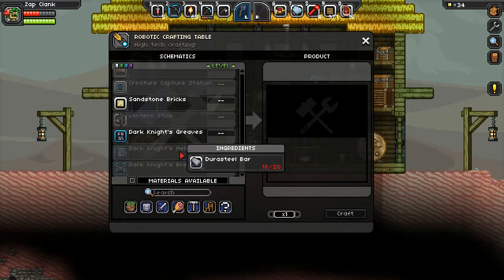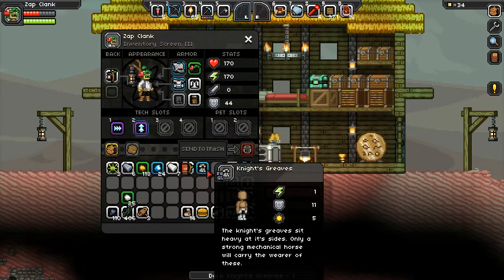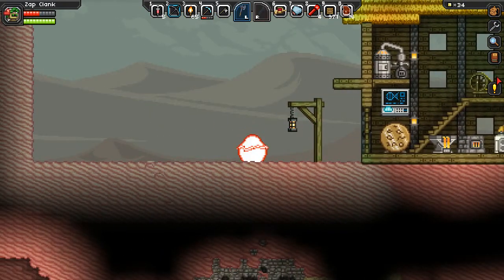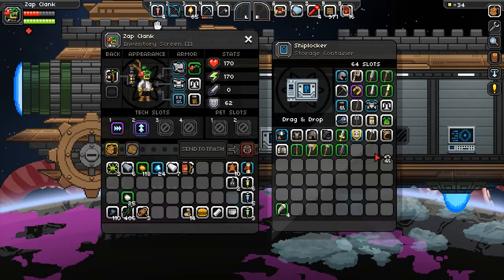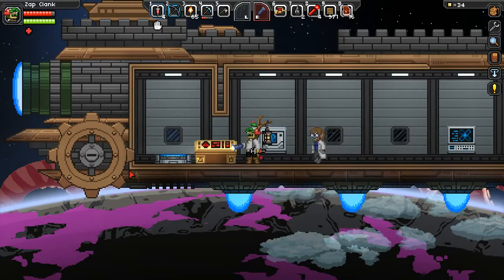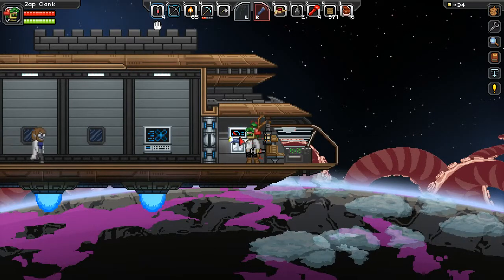We got dark knight's greaves, dark knight's helm, dark knight's breastplate - so this would be the next best thing. It completely replaces what I've got on now which is kind of irritating - I wish they would just upgrade everything rather than leaving me with equipment I don't need anymore. I think I'm going to spend some time off camera mining up ores and trying to get more durasteel, which I think is coal and titanium.